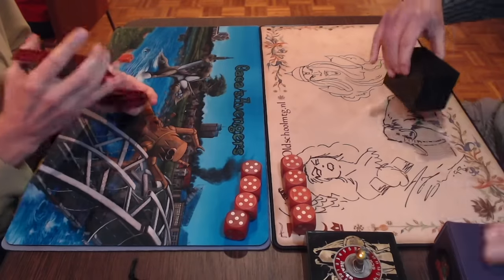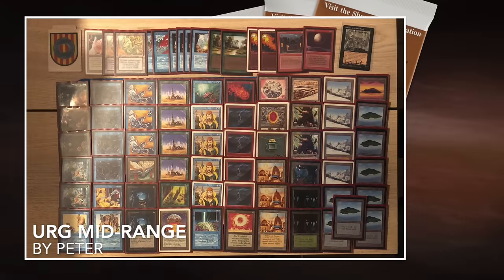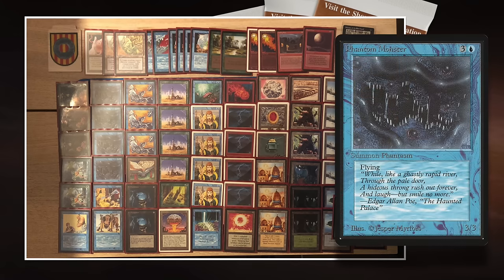I want to start with the player on the left, Peter Monte. Let's have a look at his list. This is pretty cool — I like this list. It reminds me of the decks we used to play back in the day because it's very creature-heavy, mid-range. Most decks used to be mid-range. What I really like here is all the creatures — I love the playset of Phantom Monsters. Not a lot of people play this creature anymore.